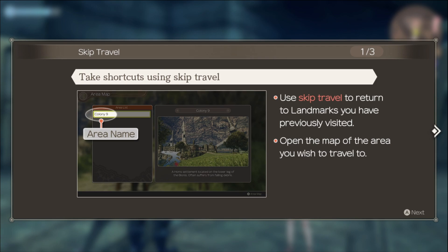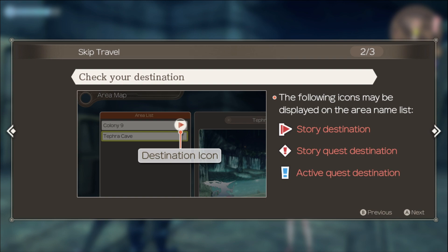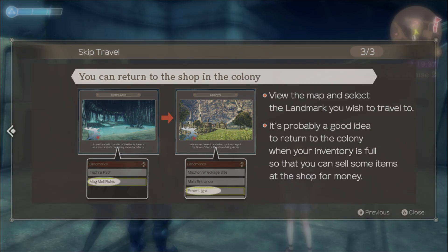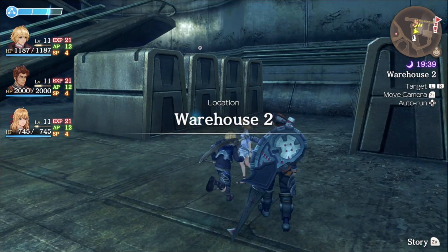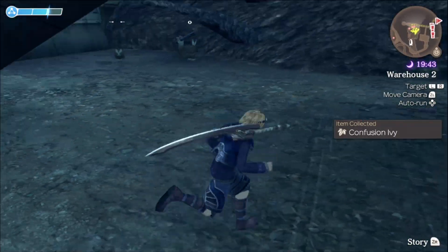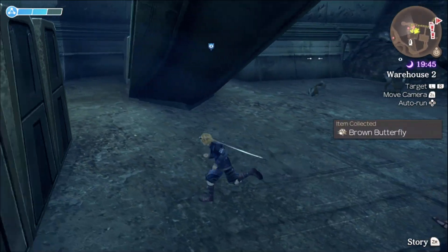Wow, thanks for telling me about skip-travel to return to previously visited landmarks, and for telling me about the icons for story destinations and active quest destinations. You can view the map and select the landmark you wish to travel to. It's probably a good idea to return to the colony when your inventory is full to sell items at the shop for money. Thanks, game — I needed that. Yeah, I'm bringing that back.